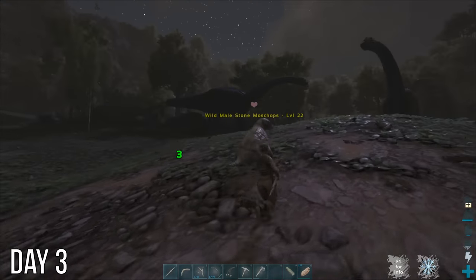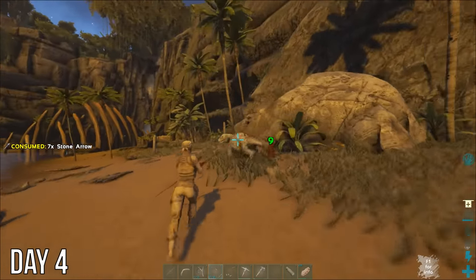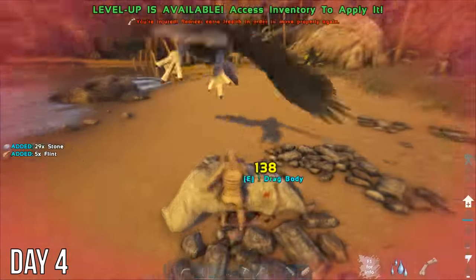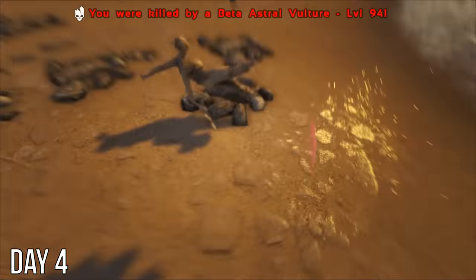After that, I started trying to kill this stone mosschops. I stabbed it, chopped it, and shot it with my bow all through the night before finally finishing it off the next day with a boomerang to collect its resource soul. But then this astral vulture attacked me over its corpse. I tried to run away when I realized I couldn't hit its purple projection, but my leg was broken and that was that.